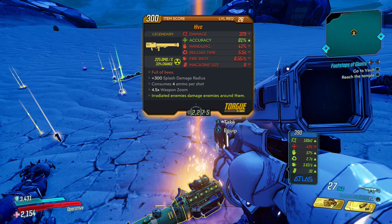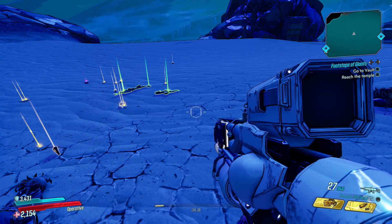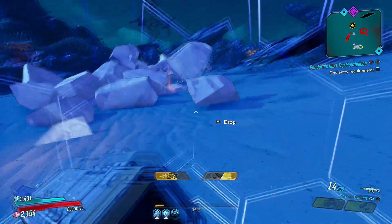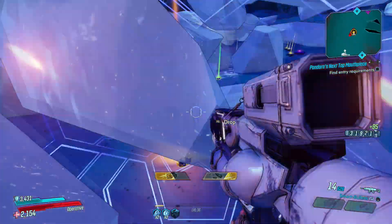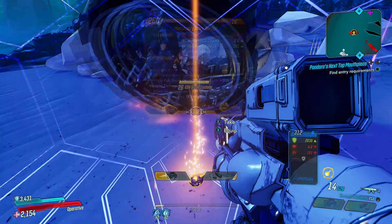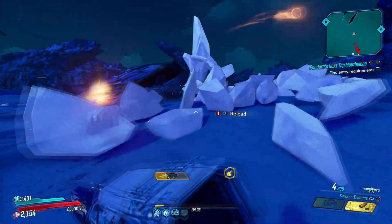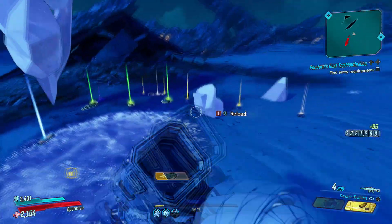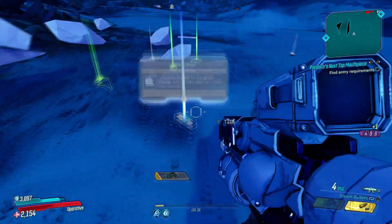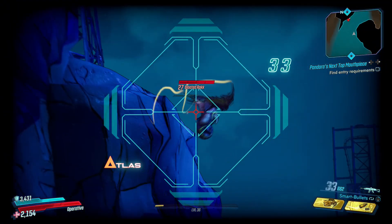I hope you get lucky — my first encounter was actually in story mode, but I caught her by surprise and she dropped the Hive. Then I came back to farm her endlessly to make this video. Other things she dropped during farming: she dropped me this shield which I've never seen before — it is a Nova Burner. I don't know if this is a world drop or also in her loot pool. She also dropped a skin for Zane called Hyperion Beast — again, could be a world drop or something only she drops. It's too early in the game to tell, but we'll look for confirmation later.